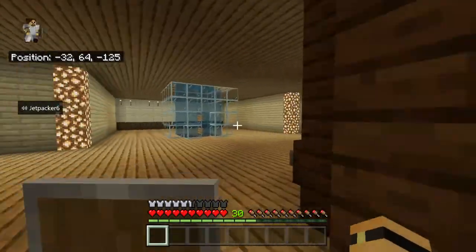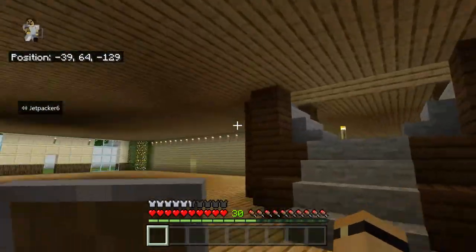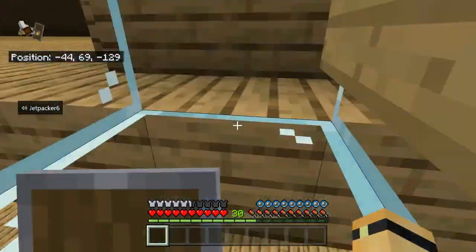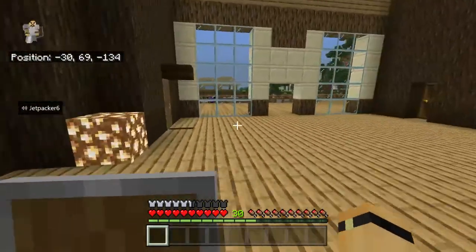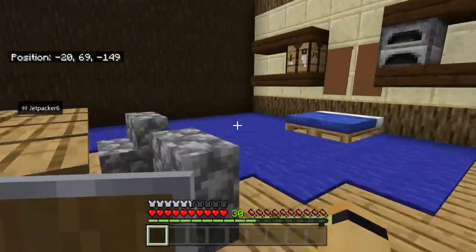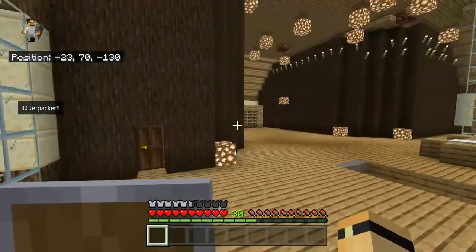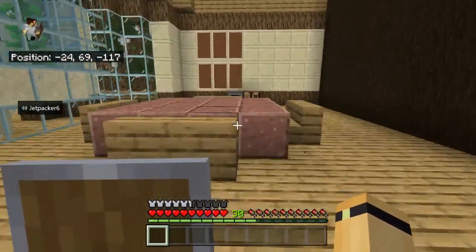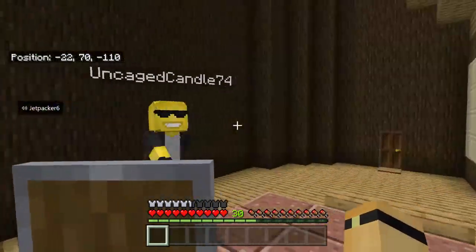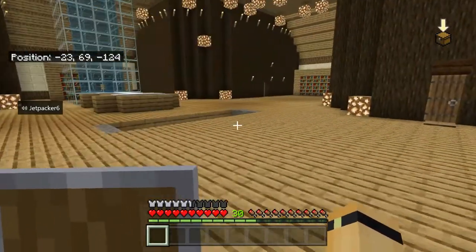Over here we've got our staircase and the elevator. This is probably going to be the last time we ever use this, so I'm going to go up to the second floor. We've got our books all around the room. We'll start with the bedrooms — in here we had JJ's room with a cinema, tables, banners, and blue carpet. Moving opposite, we've got Emo's room with a big table, loads of banners, the bed, and a fish tank — we can't forget the fish tank!